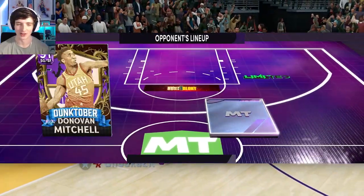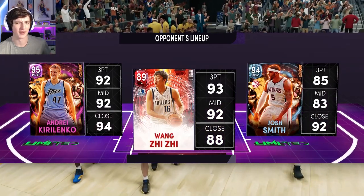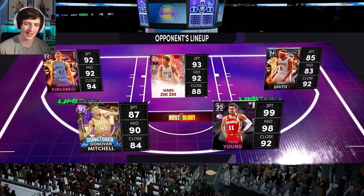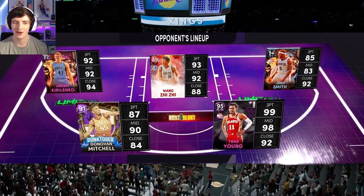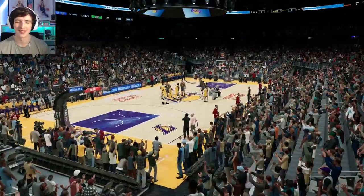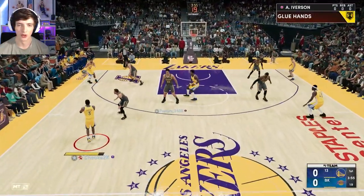Let's see what team this guy has. Donovan Mitchell, Trey Young — Trey Young's been very popular this weekend — AKA Wang, and Josh Smith. That's a pretty decent team. Donovan's a little outdated now and Wang's a bit slow for center, especially against my Maurice Lucas, but we'll see how Jason Tatum performs.